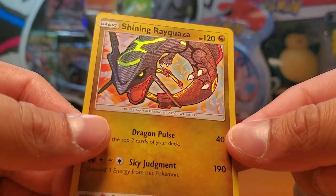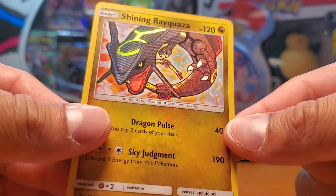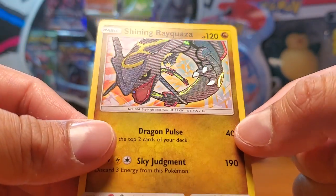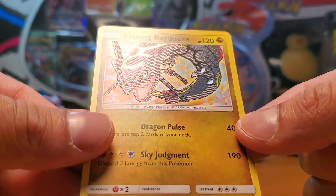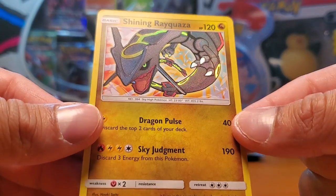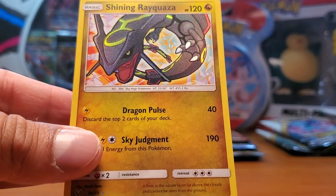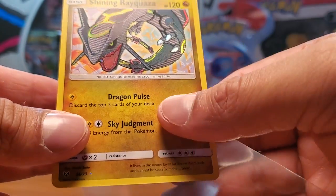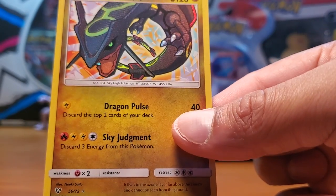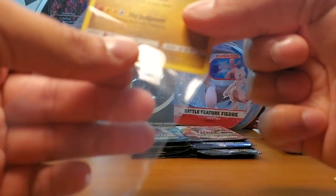Oh wow - I do not have this card! Oh my god, it looks sick in person! Look at that, holy moly! Okay guys, I think I'm going to get more Shining Legends booster packs because pulling this just made me so happy. First of all, I do not have Shining Rayquaza! And it is in gorgeous, perfect condition - it might even be a PSA 10. It is very well centered!